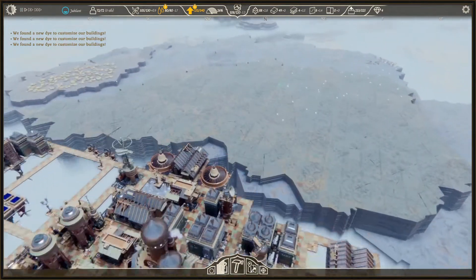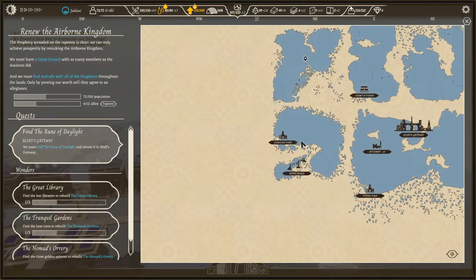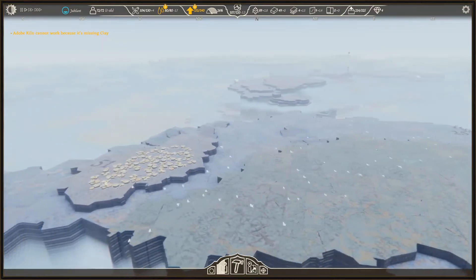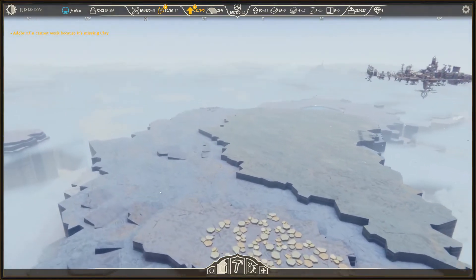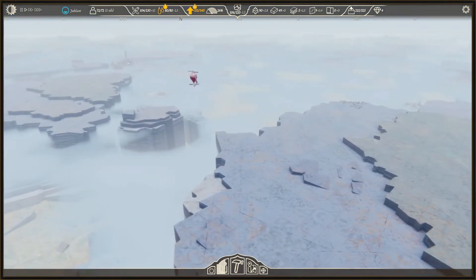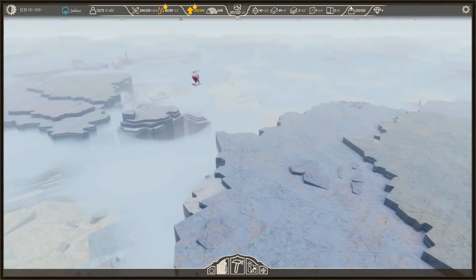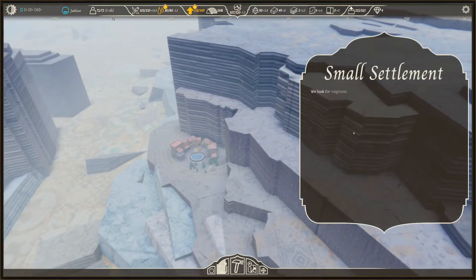We get more dice — I'm not going to read all of that every time because it says the same thing. This is where the other kingdom was. Let's look around and make sure we don't miss anything like a library. There's something over here — an unknown settlement. I think we've discovered another island and we're now heading this direction. This is a small settlement; let's recruit some people.